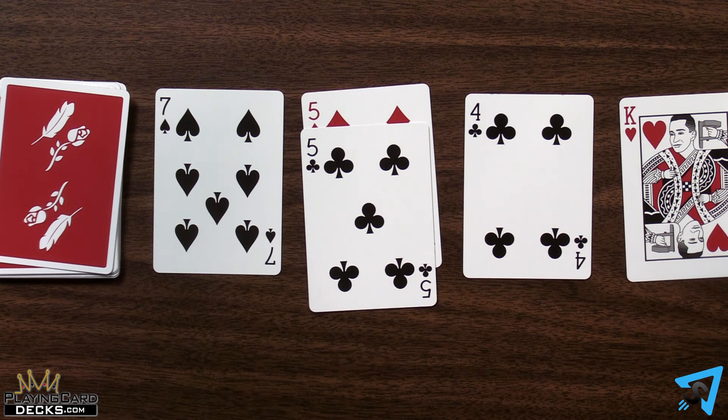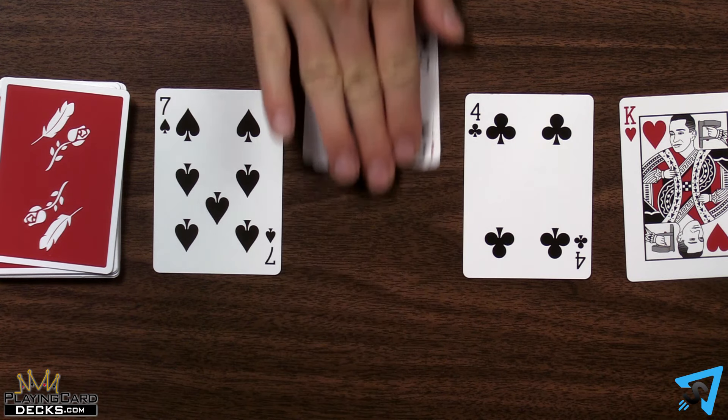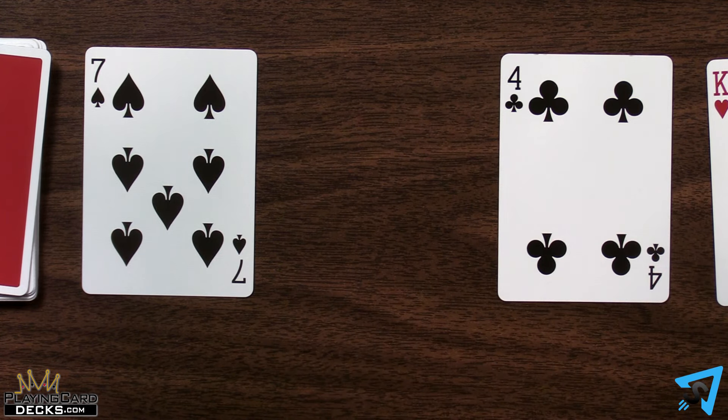The other players have an opportunity to pair the called 5 and capture it if they have a 5 in their hand. If they don't capture it, they make another play. Then on the original player's next turn, they may use their other 5 to take the two middle 5s.